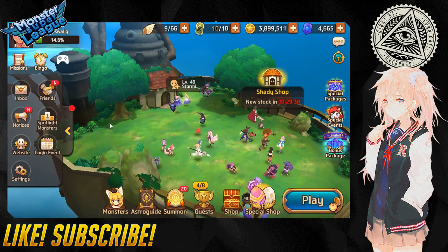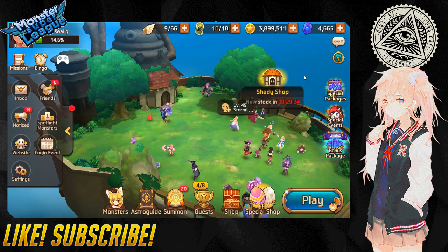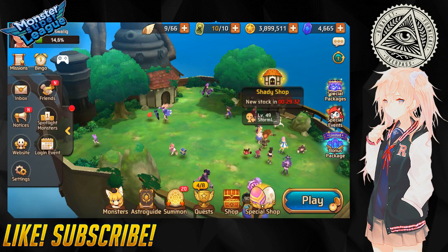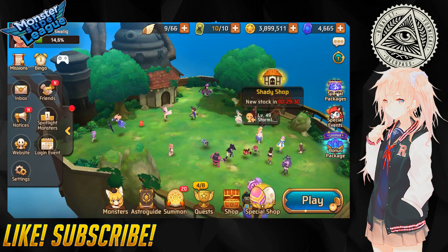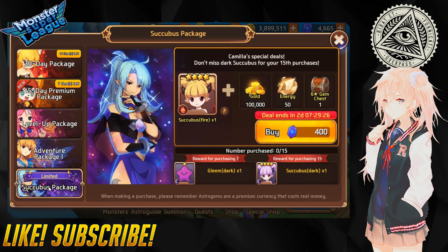Hey guys, welcome back to a daily video. So I have 4,000 gems and we have the light succubus package. I do have a dark succubus that's evo 2 and I'm willing to feed her for the gleam for the light succubus in the fusion, which I'm gonna do right now.